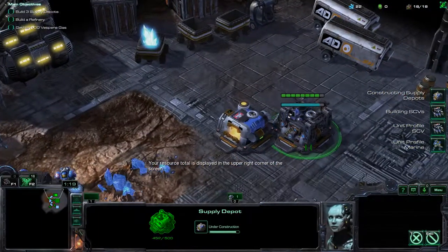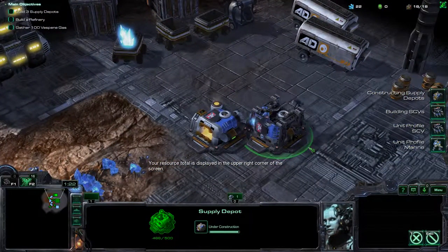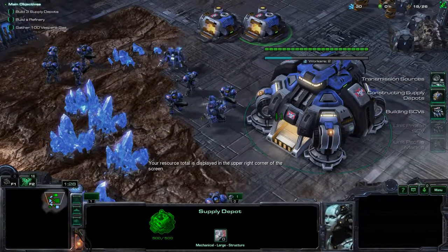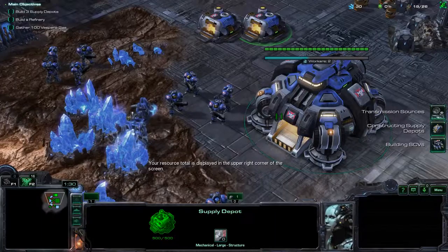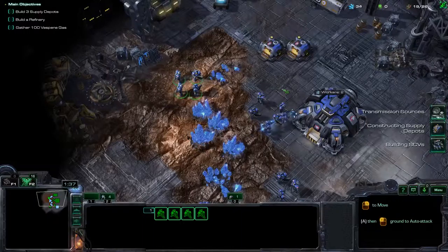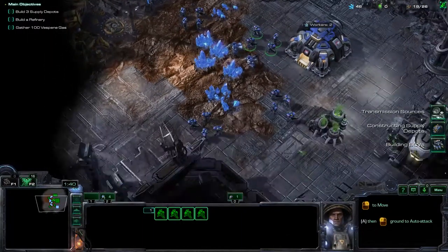The T-280 SCV is the cornerstone of our hostile environment construction and resource gathering operations. In order to build a thriving colony, numerous SCVs are necessary. You can build additional SCVs at a command center.